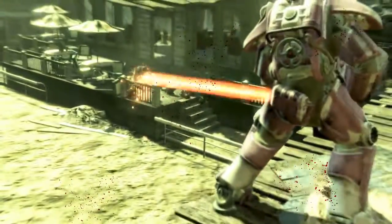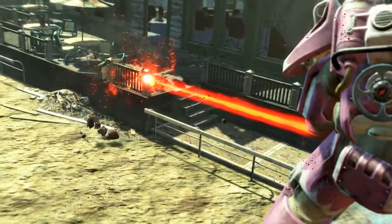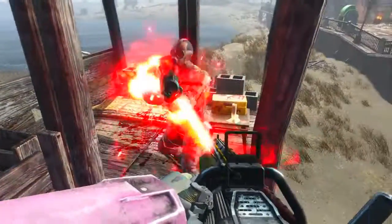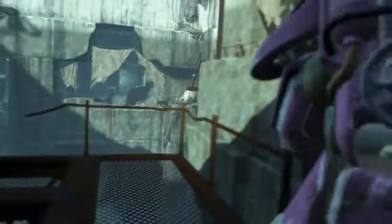Welcome back to Fallout 4, my name's Camel and this video is going to be a walkthrough guide in which I will show you how to acquire the unique Gatling laser Final Judgement. This is going to get heavy on the spoilers — if spoilers aren't your thing, click here to skip ahead to the safe part of the video. Seriously, if you don't like spoilers, this is going to make you cry.